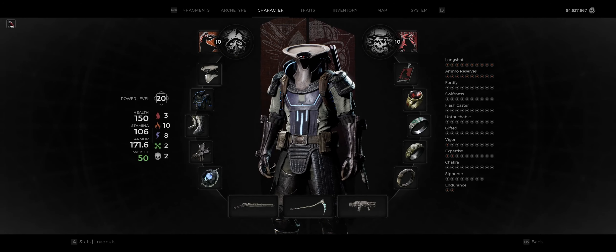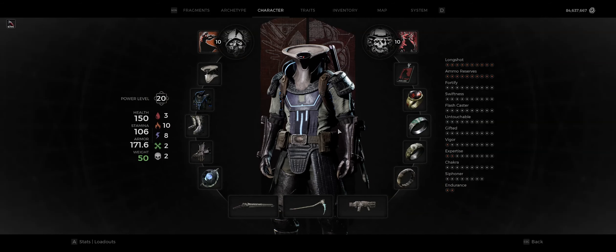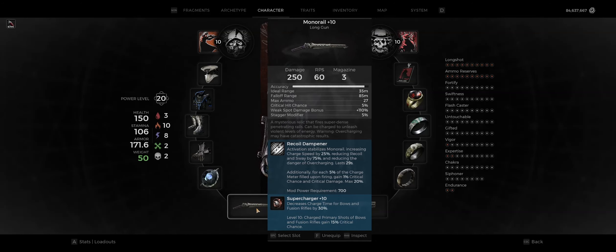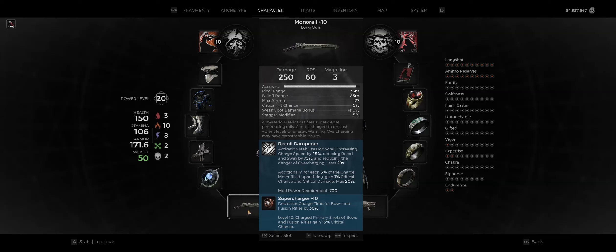Without further ado, let's get into it. Today I'm going to show you one of the most broken interactions in the game. If you clicked on this video, you've probably already seen Mr. Nacho's Monorail Masterclass with Spoon, and in it they rightfully call Monorail a high risk, high skill weapon. Well, we're just going to take a massive dump all over the identity and skill floor of this weapon and turn it from a high risk, high skill, burst oriented weapon into a no risk, no skill, high burst and sustained DPS machine.